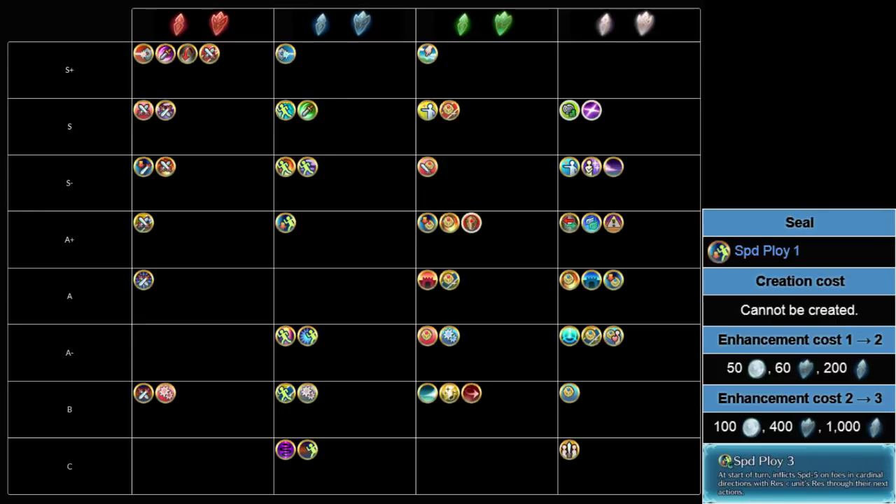That doesn't mean Speed Ploy is bad — you can use another unit on the team to abuse it. For example, you could run a healer with Speed Ploy, say a high-Res unit, and then use Karla, who actually does need heals sometimes because she is so frail. This would also buff Karla's weapon nicely. With Vessel's Blade, if she's fighting a speedy unit, it becomes a 60 Atk beatstick with cooldown minus one, which isn't bad, but it's still not full damage. With support, you can deal full damage with Vessel's Blade.